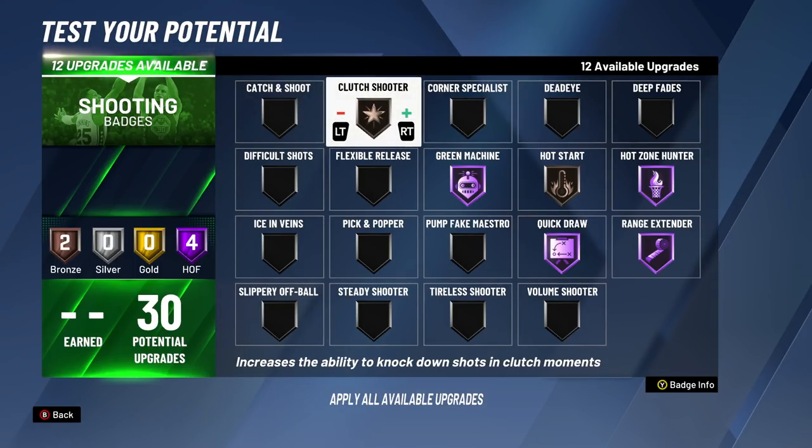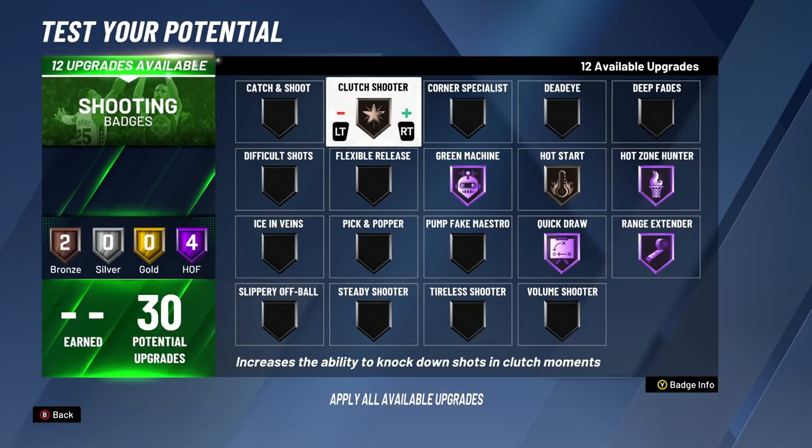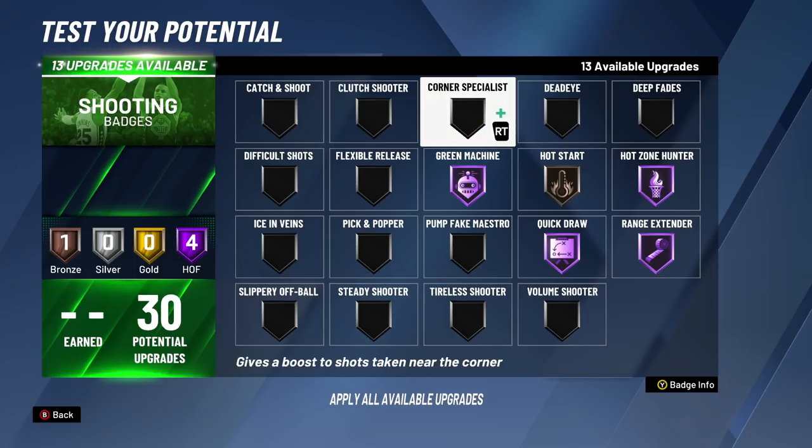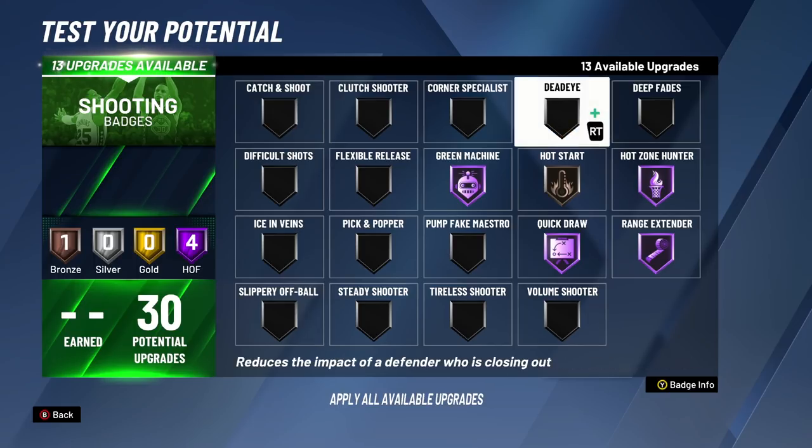For the 18th badge upgrade, we're putting on Clutch Shooter. If you have Hot Start and Clutch Shooter together, you're going to have a really good start to your game and a really good finish. These two badges are actually really good at bronze — kind of like bailout badges where at bronze they make such a big difference that you don't necessarily need to upgrade them further. If you only have 18 badge upgrades, I would test out using Hot Start and Clutch Shooter as a combo together — it's going to give you a really big boost to shooting at the beginning.